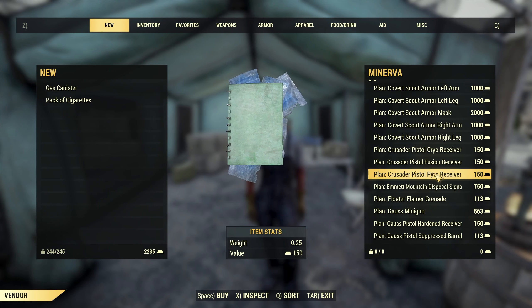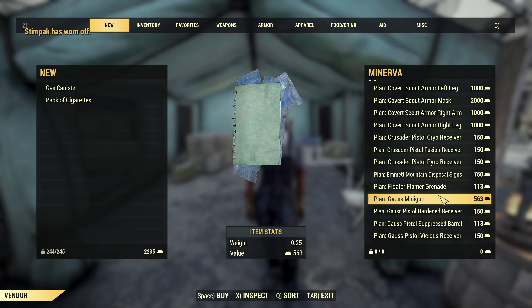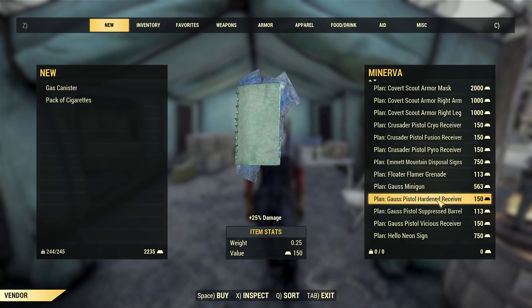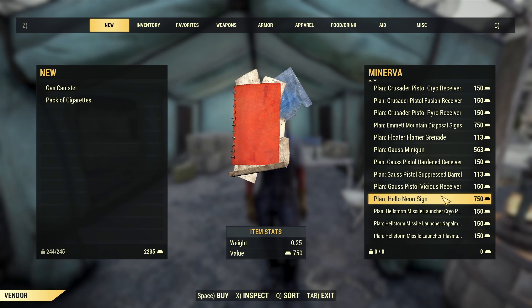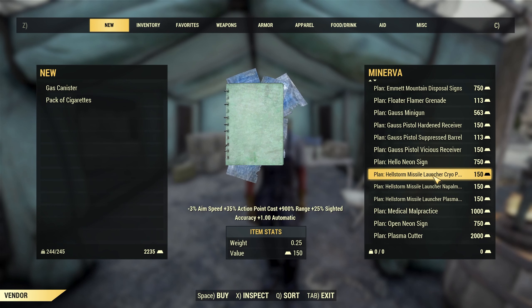She also has the Emmet Mountain Dispersal Signs, Floater Flamer Grenade, the Goss Minigun if you'd like — head down to get that from Minerva. There's also the Goss Pistol with a Hardened Receiver, a lot of Goss Pistol mods, a neon sign plan, and the Hellstorm Missile Launcher.